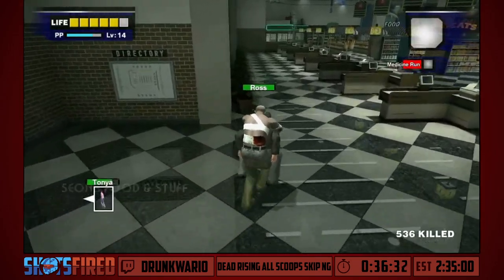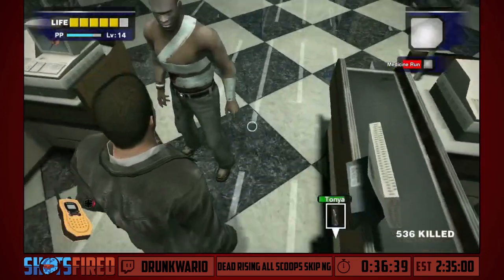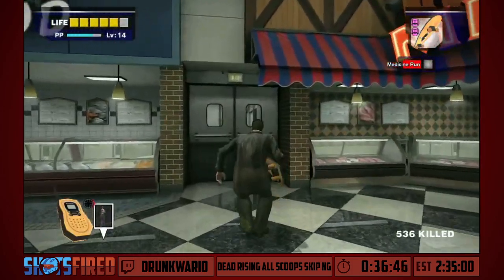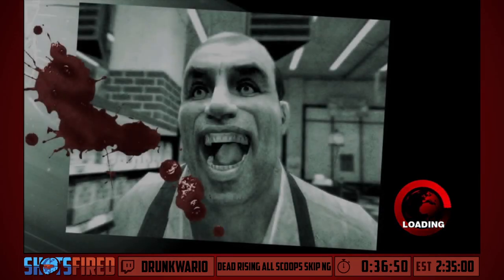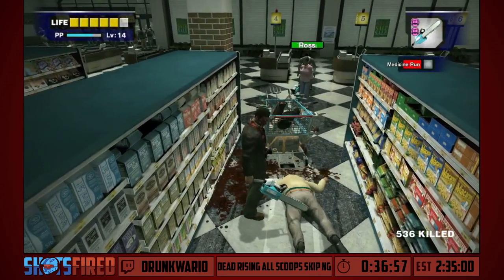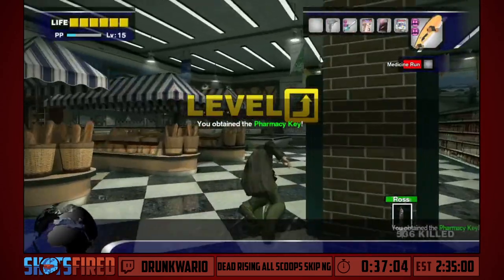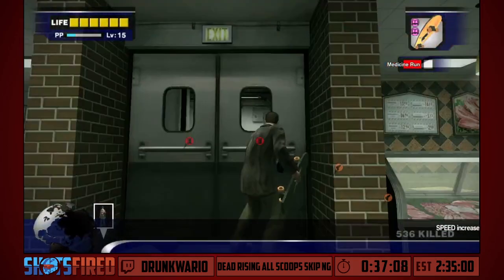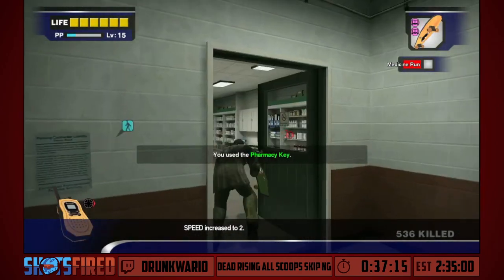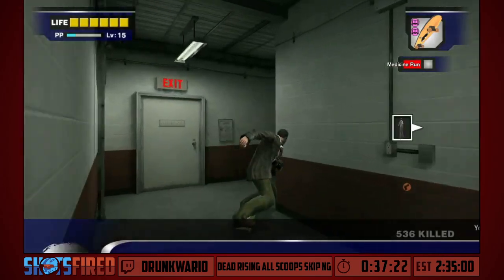Okay, here's a neat strat I found on accident. We're going to leave Tanya and Ross right here and tell them to wait. We'll start the next boss — Steven, the store owner. Normally Tanya and Ross are not there and Steven is just charging at you with his cart filled with sharp objects that would completely pummel you. But fortunately for us, Tanya and Ross are actually closer to him than us, so Steven's first instinct is to turn the cart around and attack them instead, which exposes him to the chainsaw and makes him a very easy target.